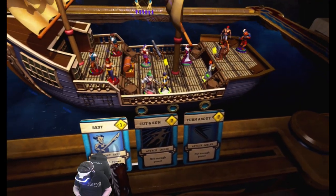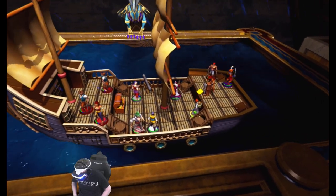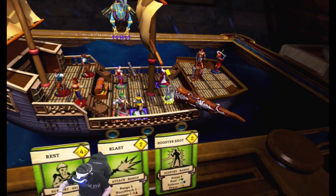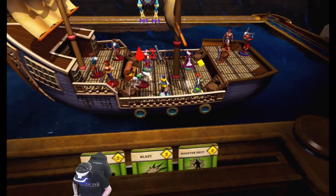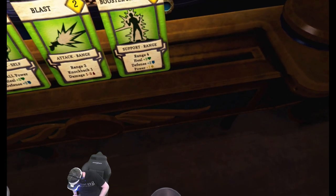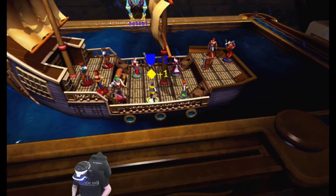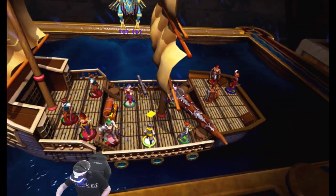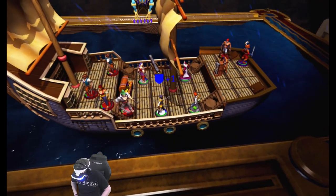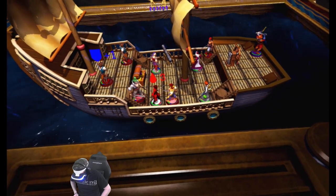Working through all characters' turns. The mage has a 'booster shot' ability — heal, defense, power at range four — to give an ally a boost. Everyone's done. I kind of like the system so far. Oh — I completely missed an enemy! They're targeting the rogue. Going to use swap positions and Cut and Run to disengage the rogue and reposition. Leaping Strike on one enemy. The cleric bolster-shots the tank who then punches the enemies.